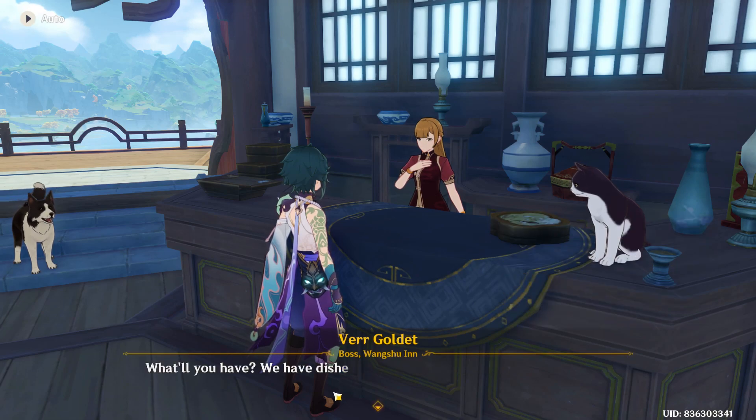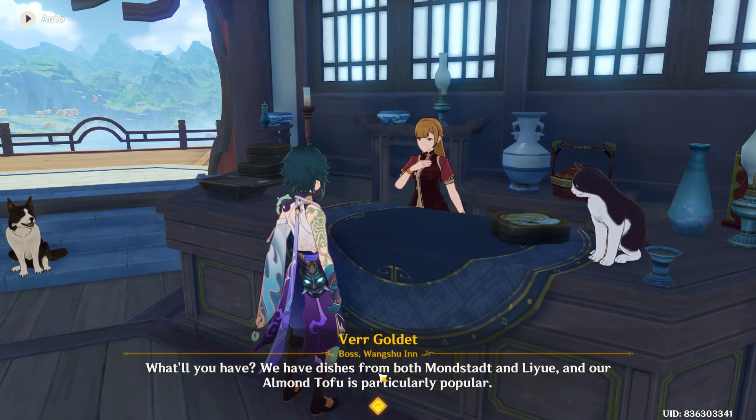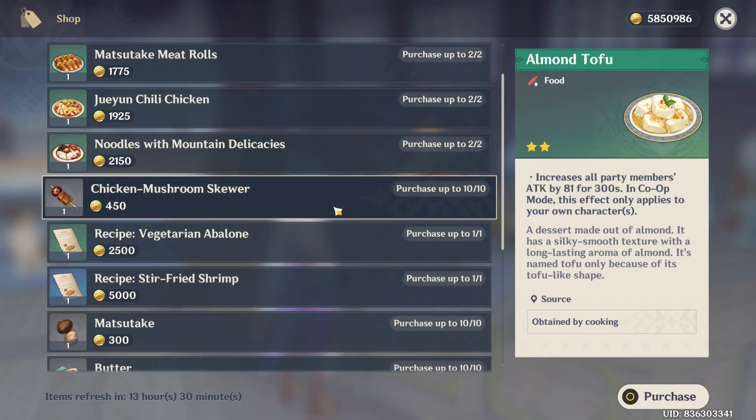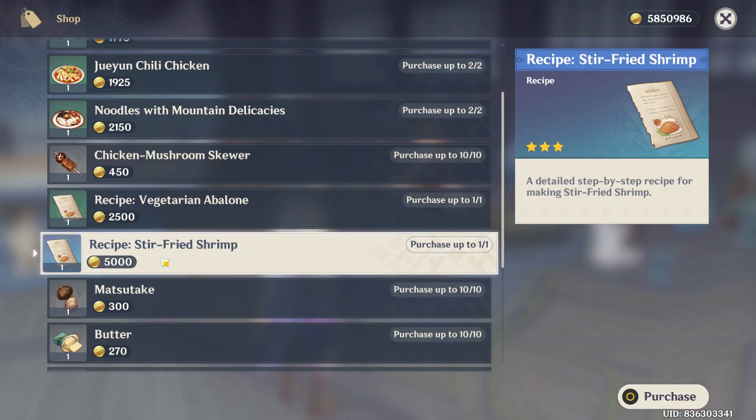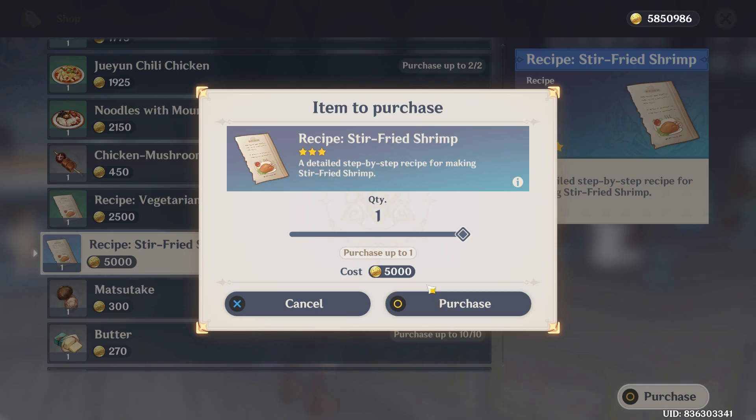Skip it again and you will see a menu on the screen. Scroll down where you can see the recipe for your stir fried shrimp. It's a three-star food. All you have to do is click on the option 'Purchase' to select it. Note that you can only buy it one time, as it is a one-time purchase.